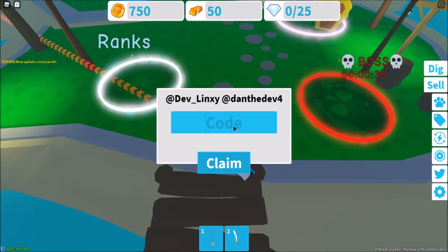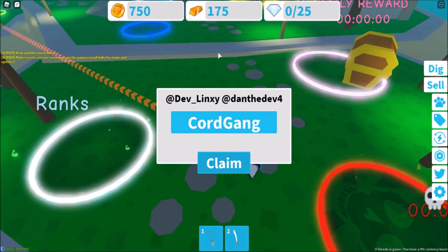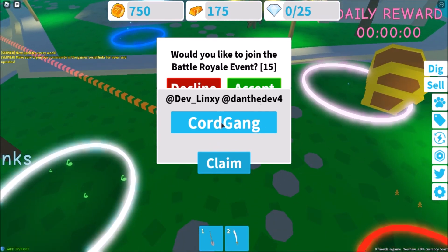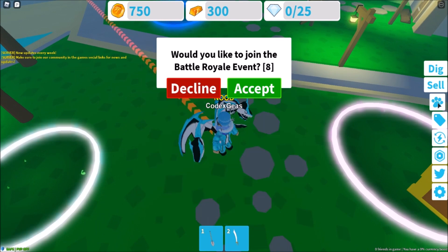For the next code, just type 'core gang' then click claim — we get a bunch of gold. For the next code, just type 'link C dot epic' and we got another bunch of coins.